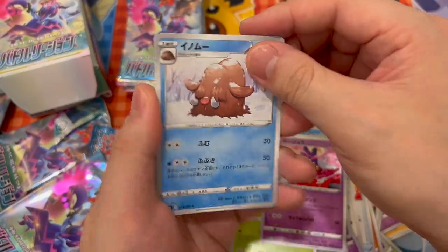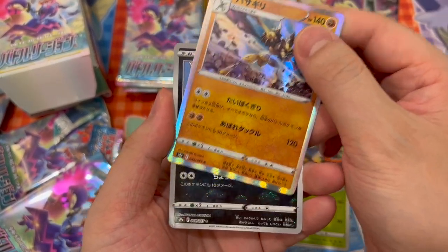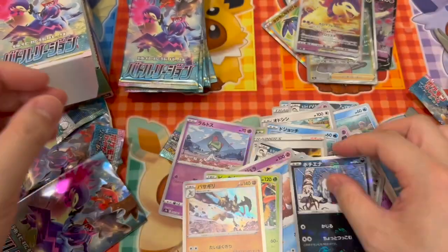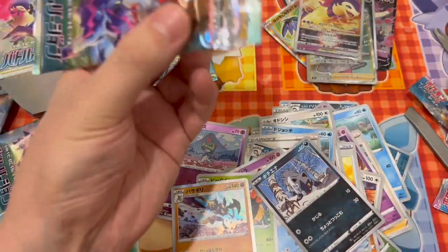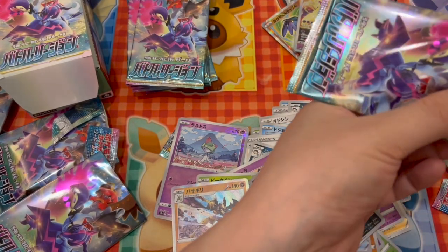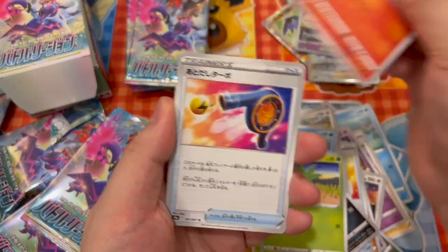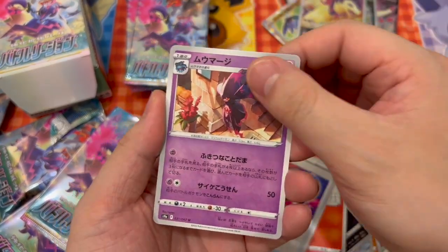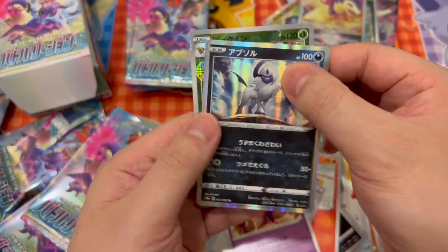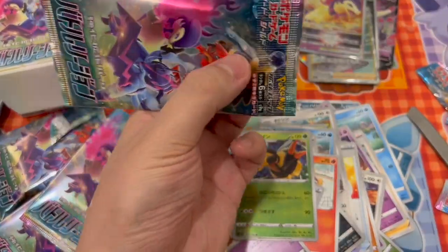Jynx, Piloswine. The new Scizor — I mean, Kleavor. The new Kleavor is actually pretty cool. It's like a cricket, colorway I think. And it's got those two hammers. These are based on the Legend of Arceus game, I believe.